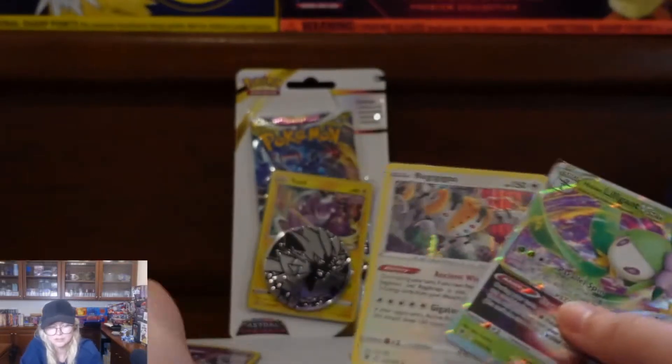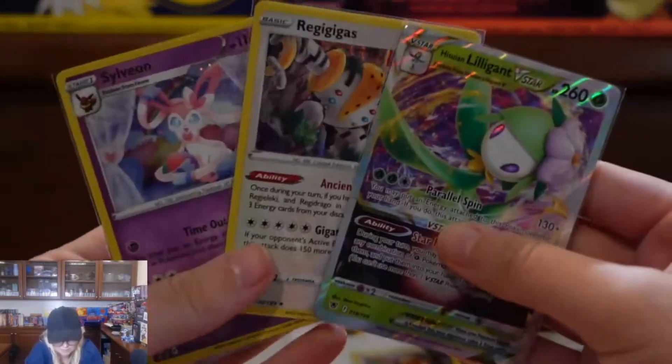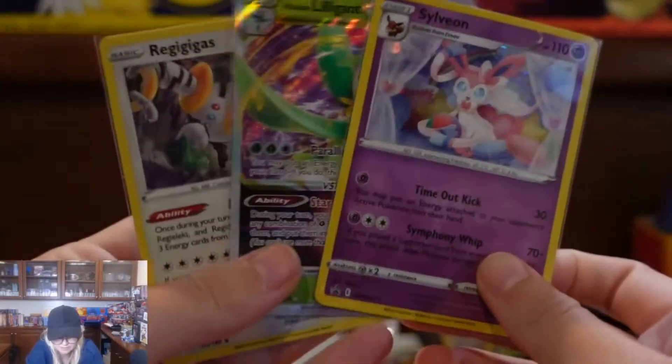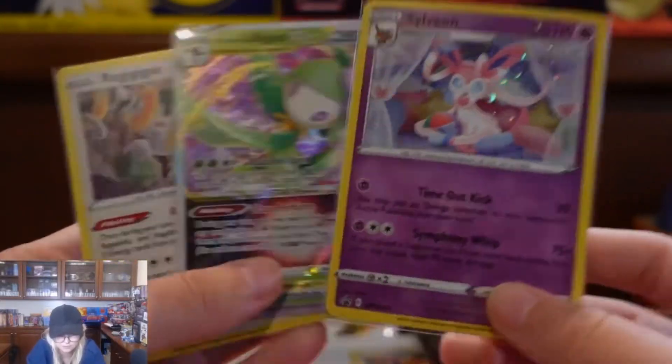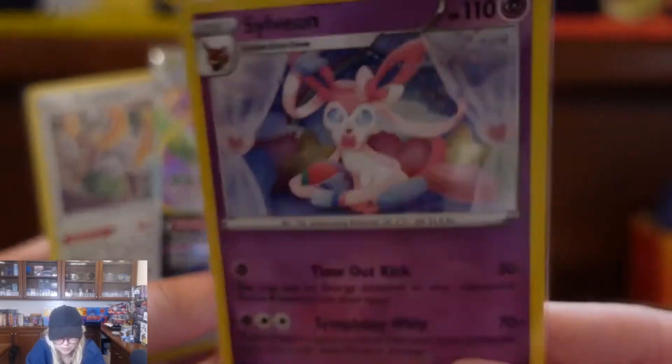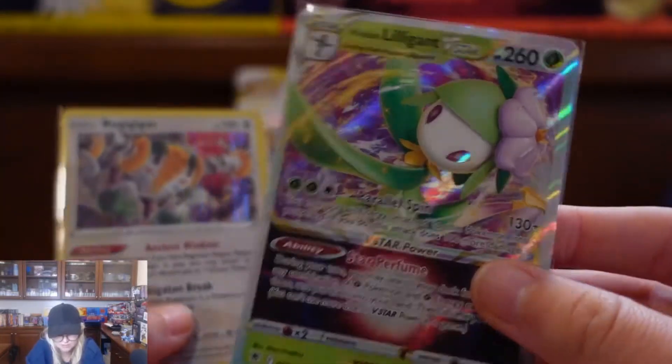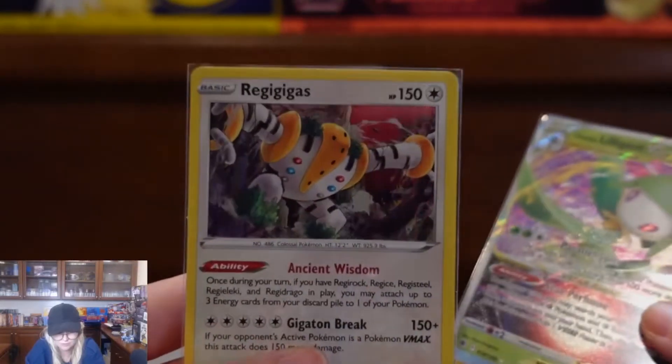Our second tri-pack turned out pretty good — we got two out of three hits. So far five out of six, which is pretty incredible. Our promo card, very nice, our Illigant V-Star, and our holographic Regigigas.